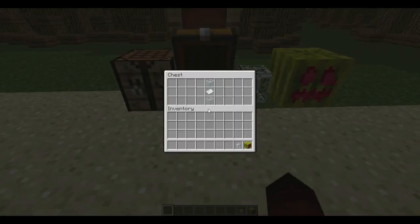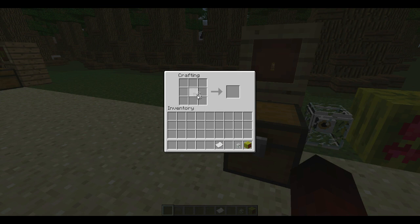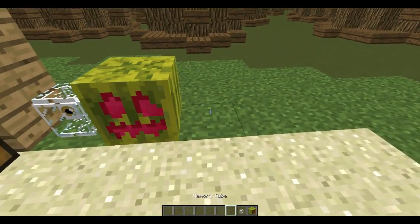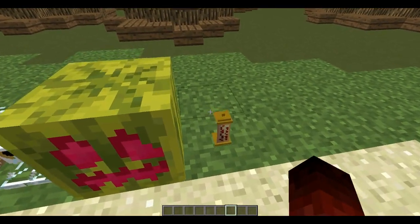Here we have the memory tube from Society of the Blind Eye. It is crafted with two glass blocks and one paper. It is a very nice block — it's good for decorations.